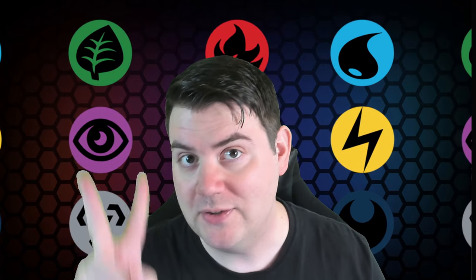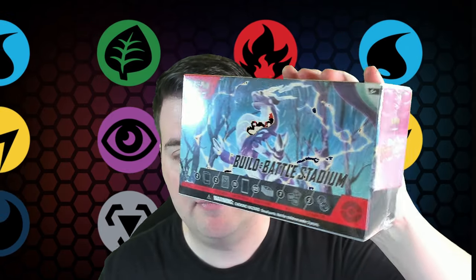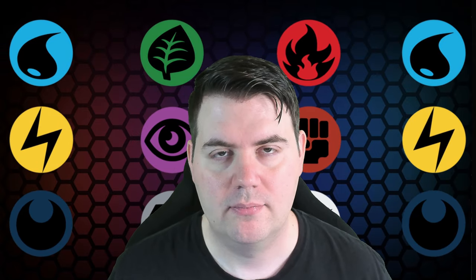I was able to get a hold of some of the pre-release kits for Scarlet and Violet — the Build and Battle Stadium and Build and Battle Boxes. Not sure why the Build and Battle products are available to non-game stores like almost a month after the set launches, but whatever. We have a lot of packs to open, so let's see what kind of pulls we can get.